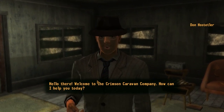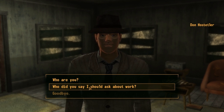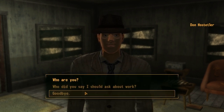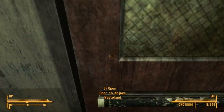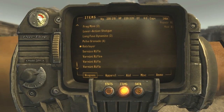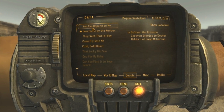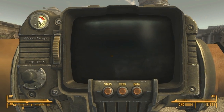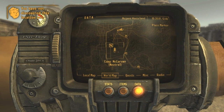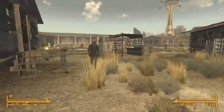Hello there, welcome to the Crimson Caravan. The name's Hostel. Thanks for nothing, dude. Camp McCarran, huh? Okay, so it's kinda gotta go south is all it looks like. I can do that.